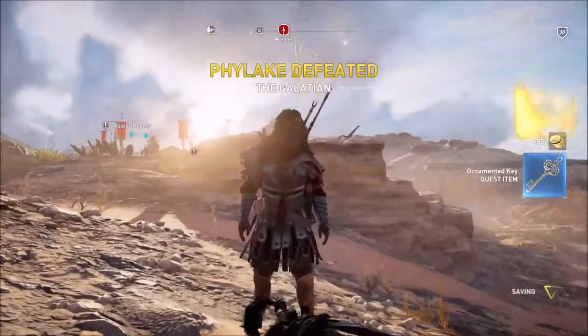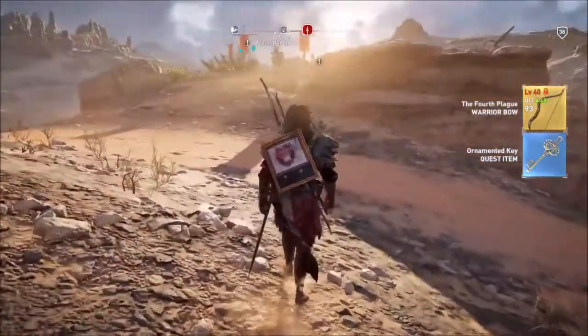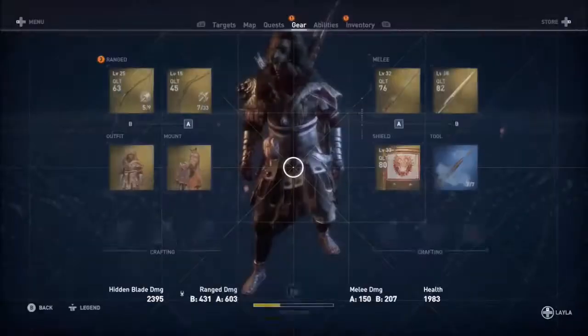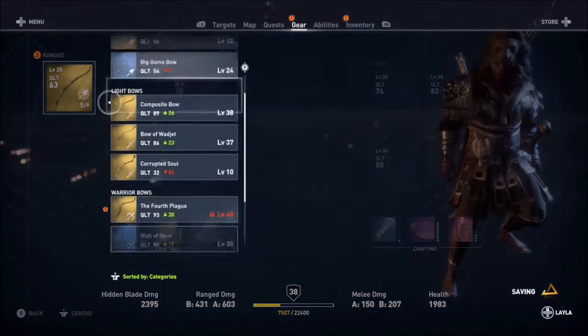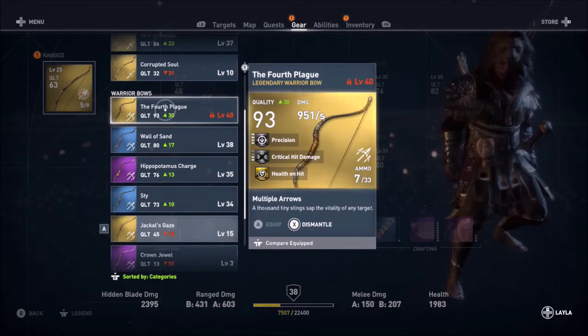When you eliminate a Phylax, not only do you get the legendary weapon that they were using when fighting against you, but you'll also obtain a key. These keys are what you need to open the chest to obtain the outfit. After killing all the Phylax you'll have some of the best legendary weapons in the game and trigger the next objective.